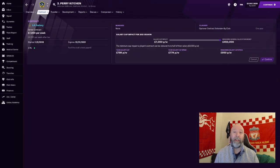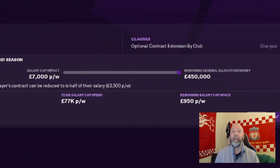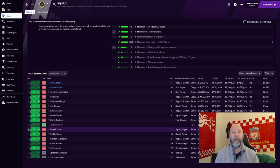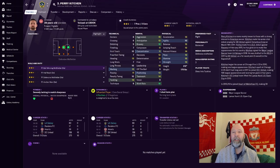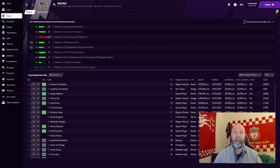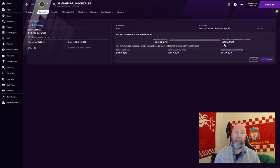Now beyond the transfer budget, there is a more important number that you really need to keep in mind throughout your entire save. This is called the General Allocation Money, or GAM for short. You won't find this on your finances tab unfortunately, but if you go into the player profiles and hit contract info under the contract tab, you will see it on the right. It should read 'Remaining General Allocation Money.' The salary cap was the bane of my existence during my Miami save — I could not figure out how to get my registered squad underneath that cap. It took me forever to figure that out. That's where the GAM comes in.